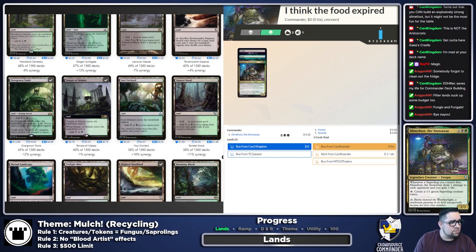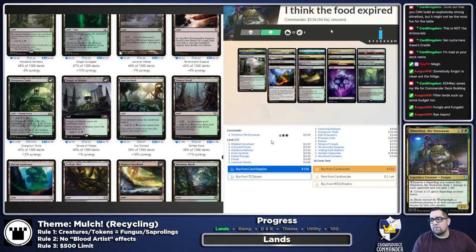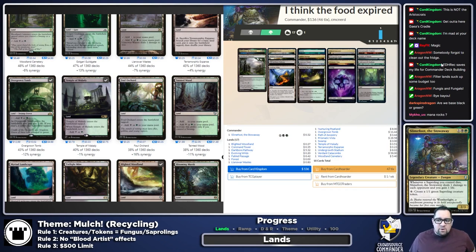Adding those into our deck list, updating all windows. So there is what we have so far — not awful money-wise, $136 just in our lands. We have 17 lands including one Swamp and one Forest. Not a bad start. Are we base black or green? I get the feeling we're going to end up being green. The no-Blood-Artist rule automatically cuts us down on black a lot, since that's normally what this deck wants. But I do know I want Grave Pact and Dictate of Erebos style stuff, which are heavy black cards.